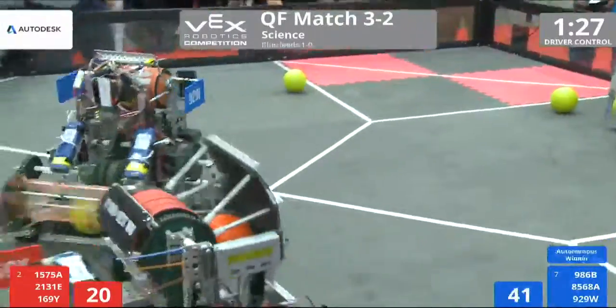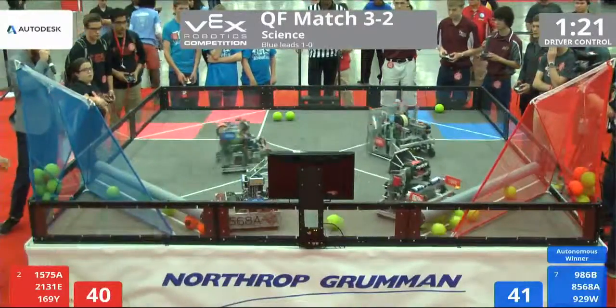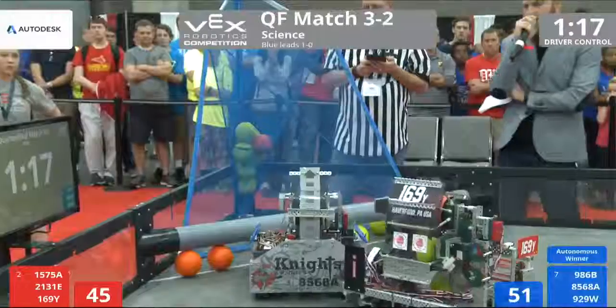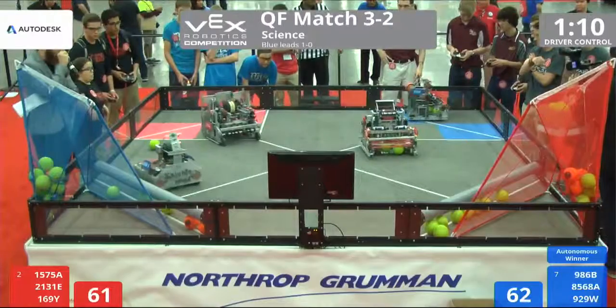Blue Alliance won the first round. Red Alliance looking to stay alive. 169Y contributing by putting balls up for the layup — two bonus balls in that delivery. 8568A looking to squeeze some balls out from the Blue logo, converting those to high goal shots for them.